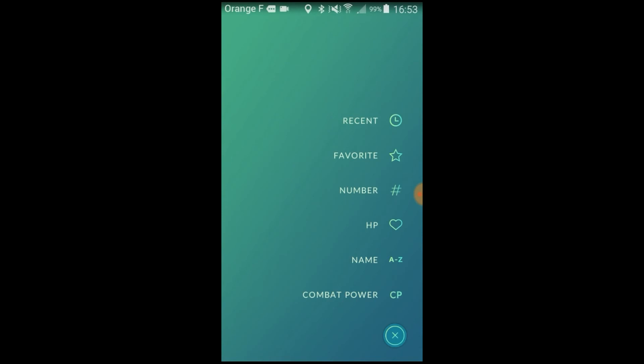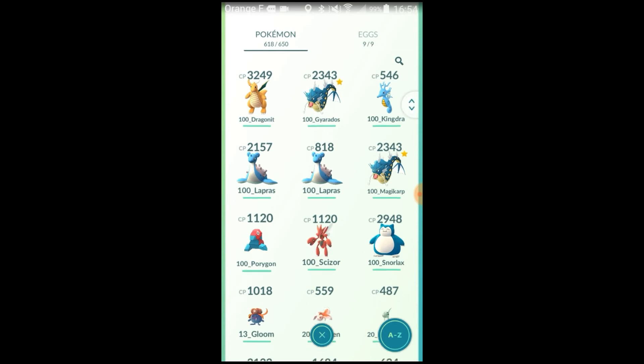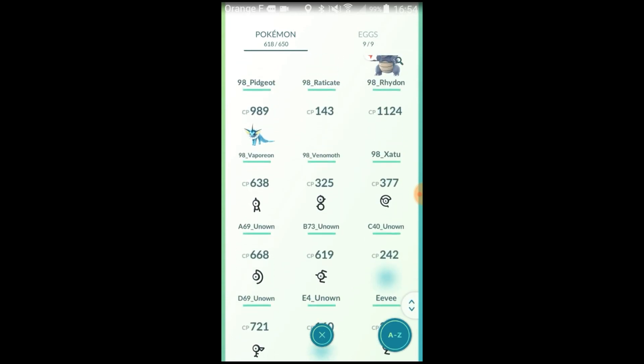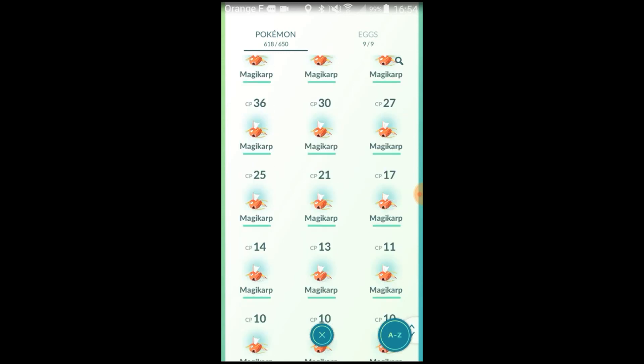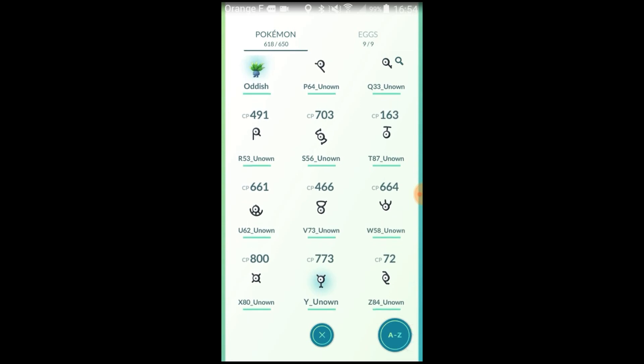I will show you all the Unowns. So this is A, B, C, D, E, F, G, H, I, J, K, L, M — there are some Magikarp in the middle, sorry — N, O, P, Q, R, S, T, U, V, W, X, Y, and Z. So this is the whole Unown collection.